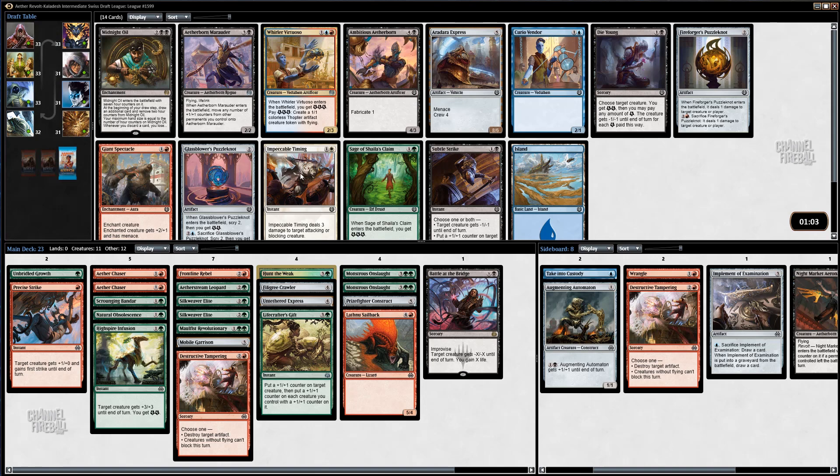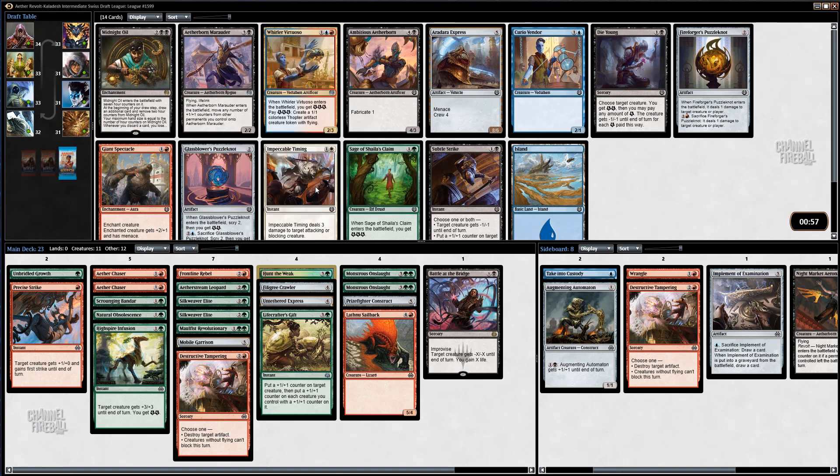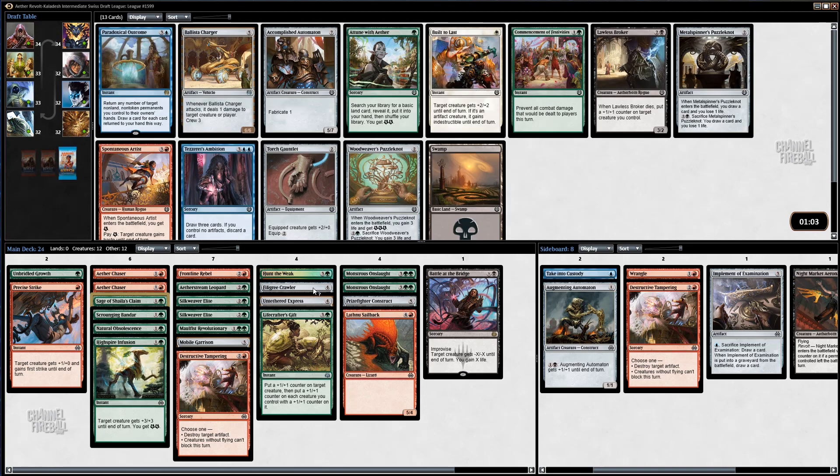This pack is pretty bad too. I really wish I had taken Rashmi — then I would just take Whirler Virtuoso. That would have been so much better. I guess I'll take Sage. Like I said before, the energy is actually pretty good so it's not a horrible pick. It crews both my vehicles — it's Crew 2, right? Yeah.